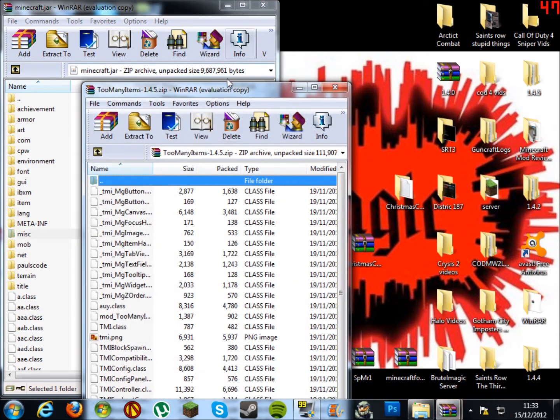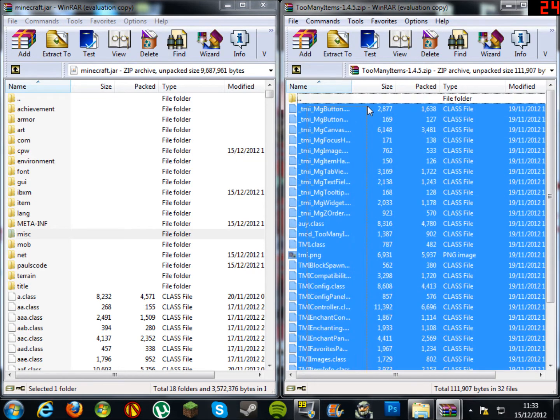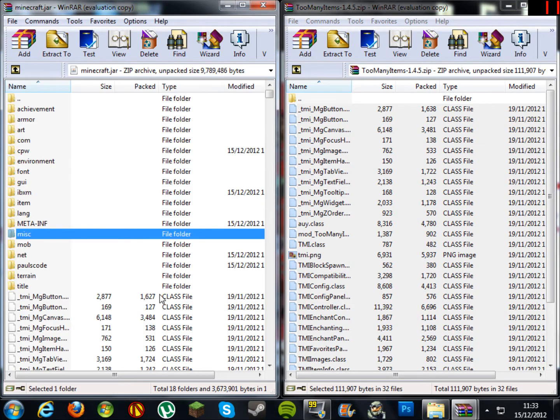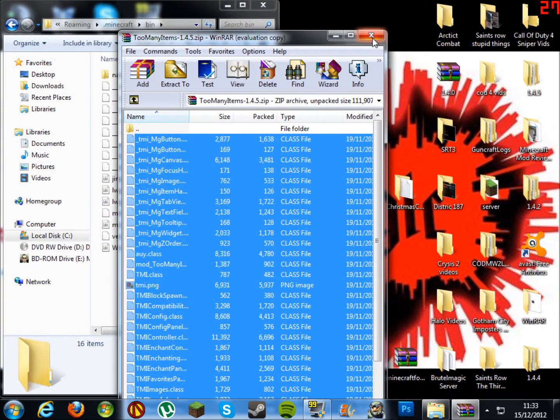Open up Too Many Items. Scroll down, highlight everything, then drag and drop into your minecraft.jar file. You are done with your minecraft.jar file and with Too Many Items. So close down.